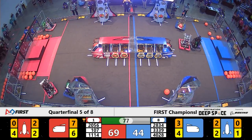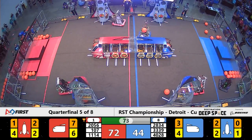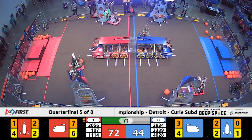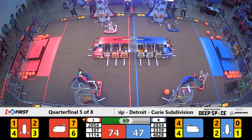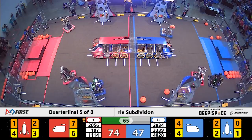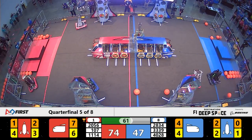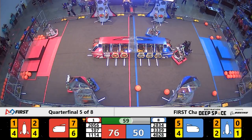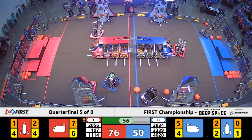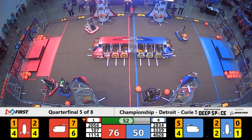A minute and 20 seconds left in this match. Team Robotics still playing defense up against the Beak Squad. Now Bumblebee is headed over — they're lining up and they're able to drop a cargo into the ship for the Blue Alliance. 2056 OP Robotics lifting all the way up, placing a hatch panel onto the rocket for Red, while Symbotics is trying to back up and place another cargo into the rocket for Red.